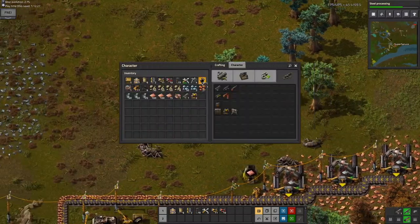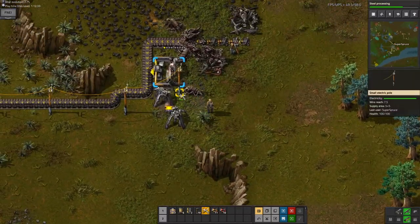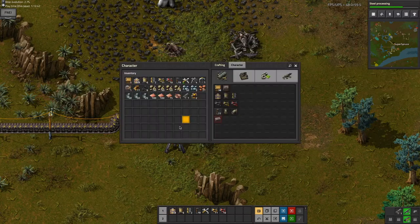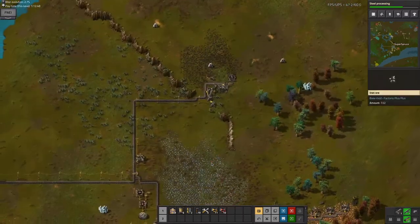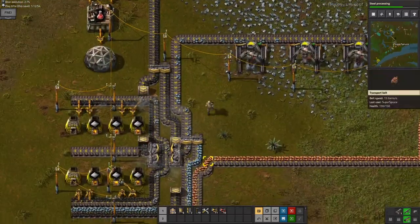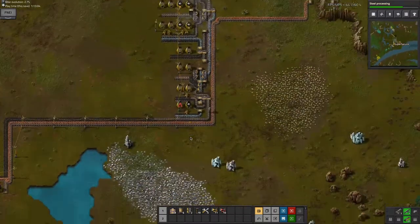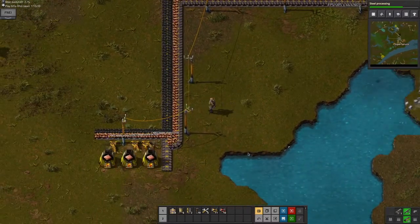Now I just have to rebuild what has been destroyed. You can see a bunch of stuff — some of the coal mines have been destroyed and a few belts. It looks like I'm fine with the current coal I have, but I'll definitely want more coal later on. That's the first biter attack dealt with.